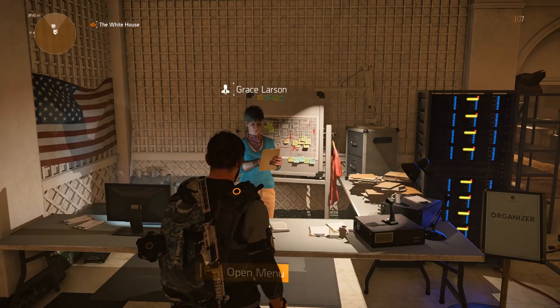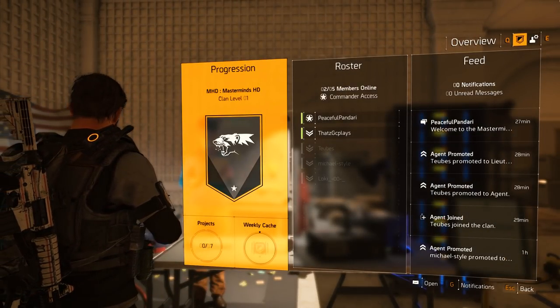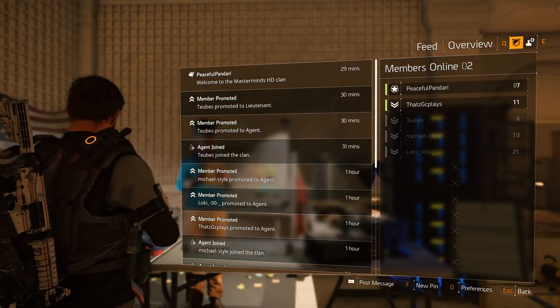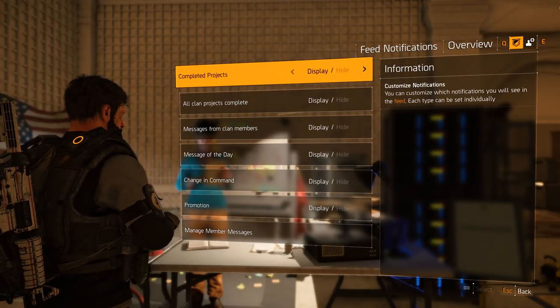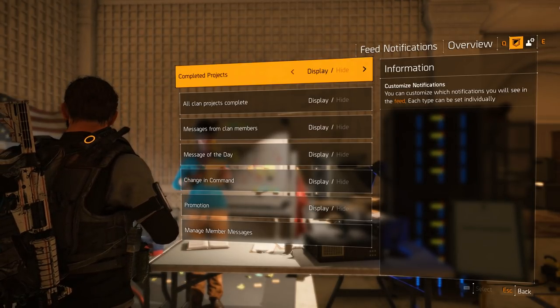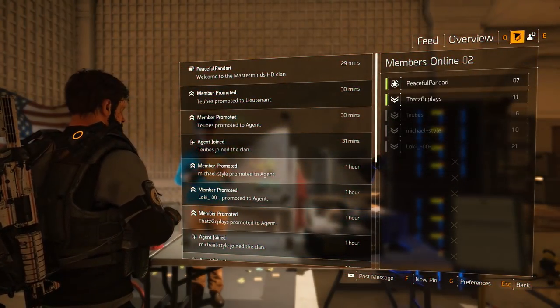First, you need to either create or search for a clan. You will be shown three tabs: progression, roster, and feed. The feed shows notifications that are relevant to your clan. Depending on the preferences you set, as a commander it will showcase new recruits, promotions and demotions, projects, and you as a commander or lieutenant can post a PIN message for all members to see. Depending on what you want to see in your feed, you can customize your notifications.